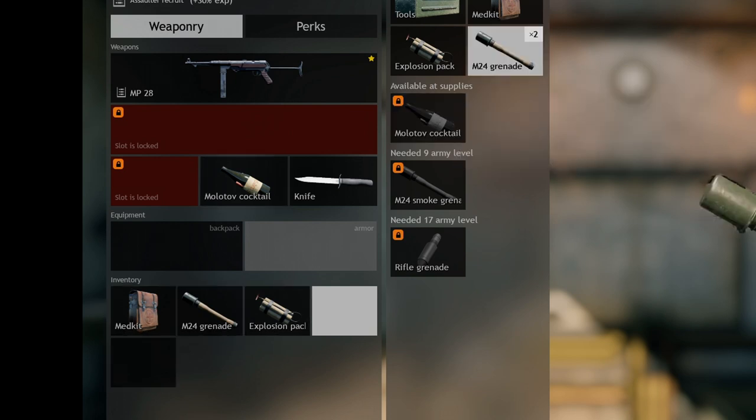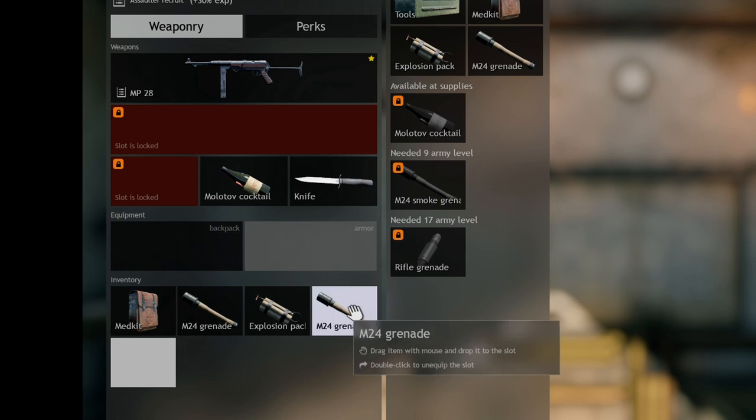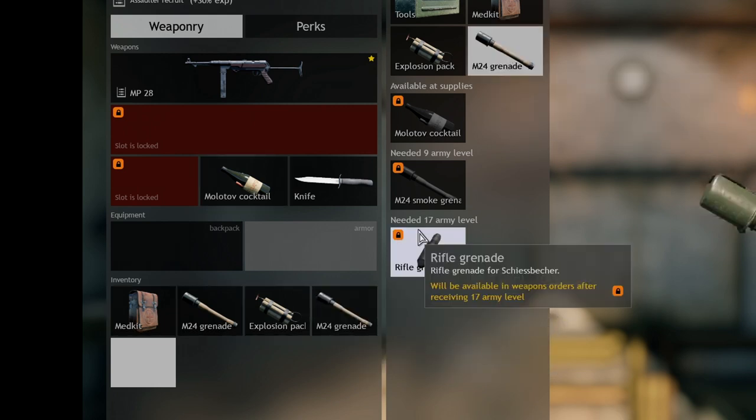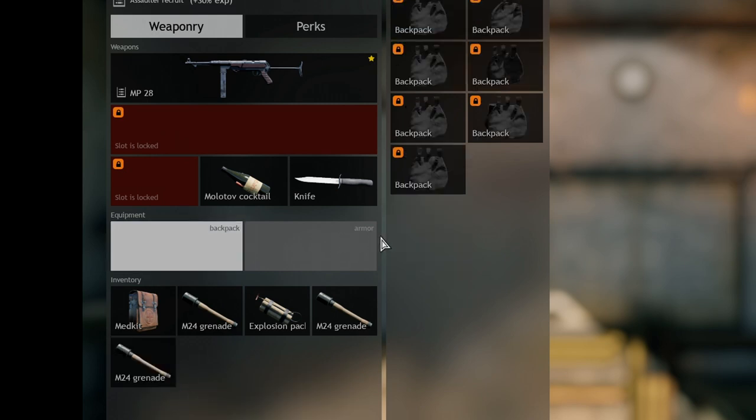At some point you will realize you're running out of equipment, because one by one these grenades are disappearing. I have no more grenades left. But when I spawn in game with this character I'll be able to carry all of this stuff in the future — we're also going to have armor plates on the characters.